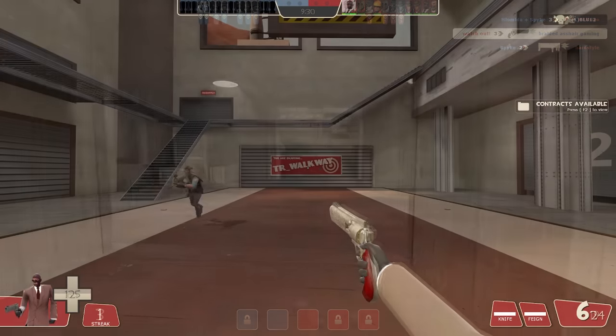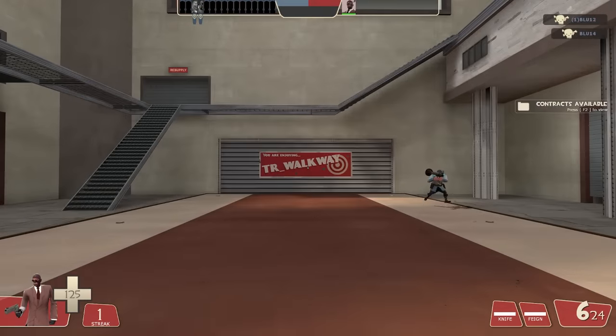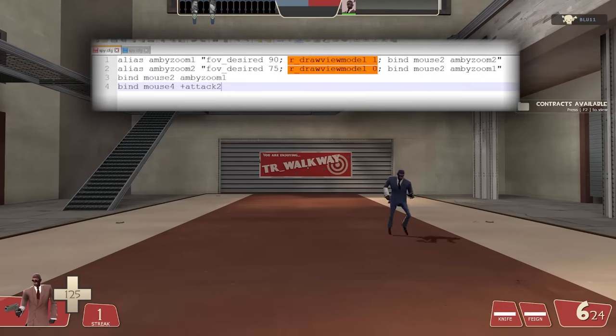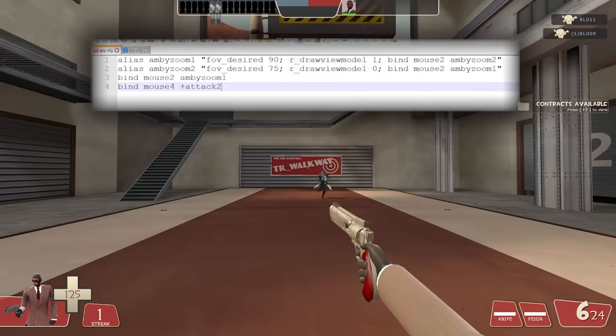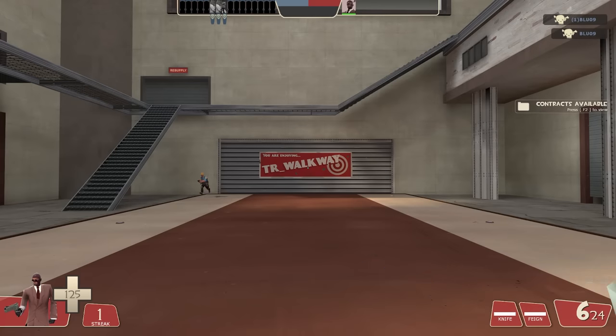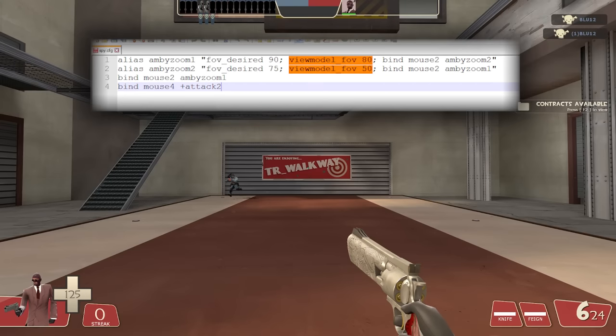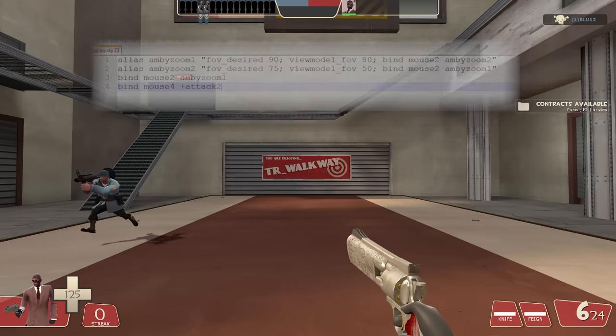As for some tweaks you can have for the script: you can disable your ViewModels when zooming in and have them back when zooming out. To do it, just add these two commands here and you're good to go. This is how I prefer my script to be, but you can always experiment — for example, not disabling your ViewModels completely but having them smaller when zoomed in. So you can play with the viewmodel_fov command too. Or if you use the default TF2 ViewModels, you can make them minimized when zoomed in.